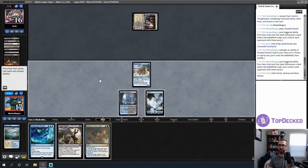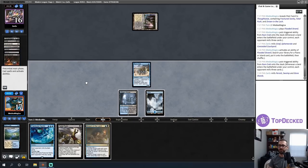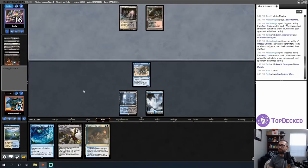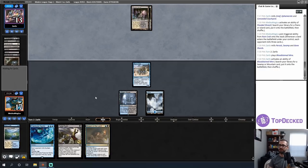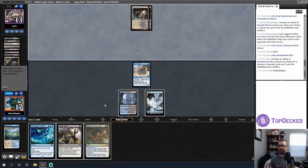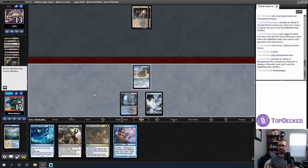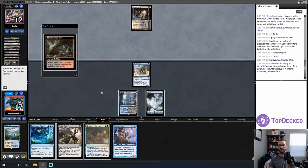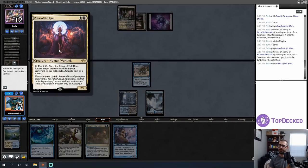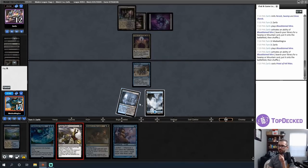I drew a land — quite good. My opponent is on Grief Ephemerate. I'll fetch an Island to hold up Drown in the Lock. Persist returns a non-legendary creature from the graveyard to the battlefield with a -1/-1 counter — that's cool. My opponent shocks and does nothing — a mind game. My opponent activates a sac outlet: three life, sacrifice this, return target creature from your graveyard at sorcery speed. I can Fatal Push that — and there's a cool degree of redundancy here.